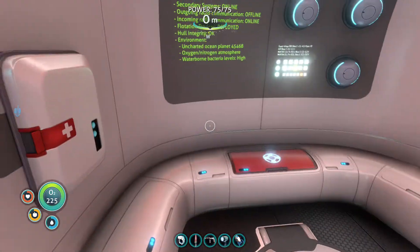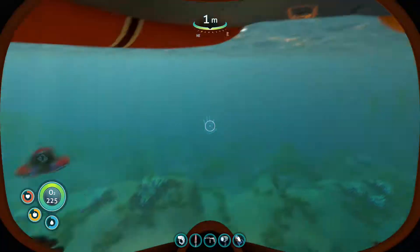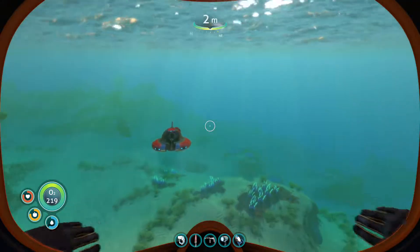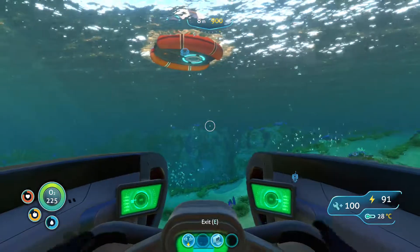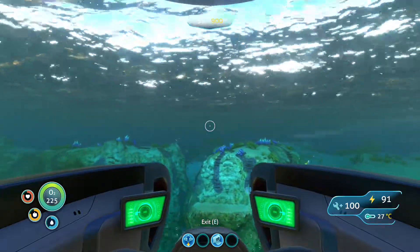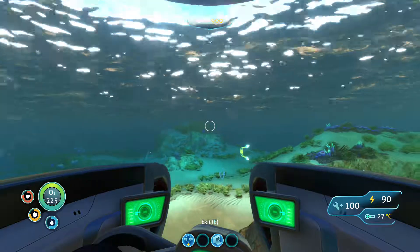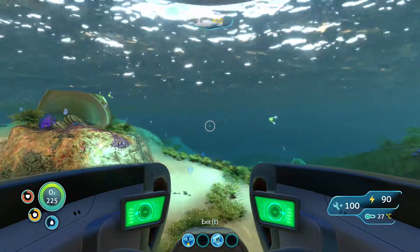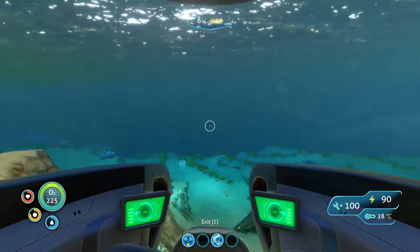Okay, this is what we must have gotten. So there is a disease research facility 800 meters down. The thermal power facility is 1,200 meters down — we can't even get that far down. We can get 900, but that's it right now. Let's head to the base for a minute.